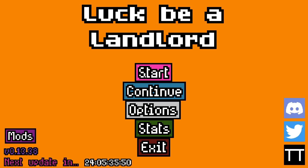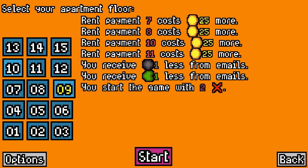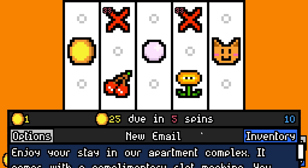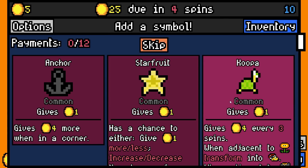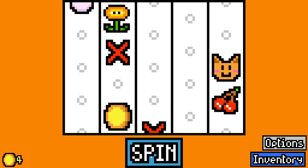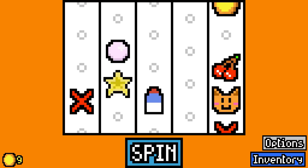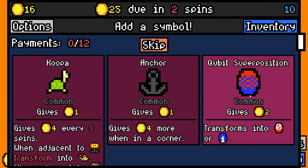Hey everyone, welcome back to Luck be a Landlord. Yesterday was a stinker - Floor 10 is painful. We get a new dud added every 25 spins, so it's not easy. Good news is I've removed the numbers mod - I can't believe it either - just to stop me flooding the board with numbers, because I do quite like them.